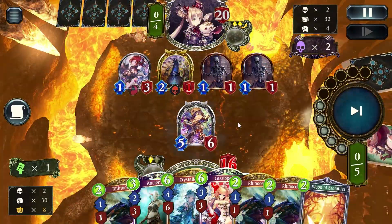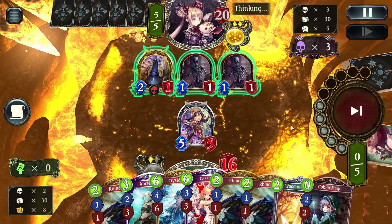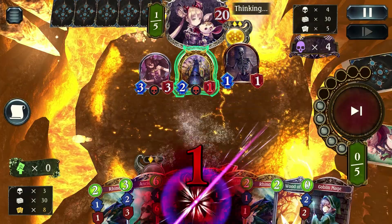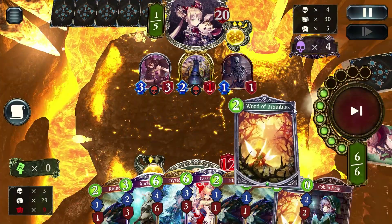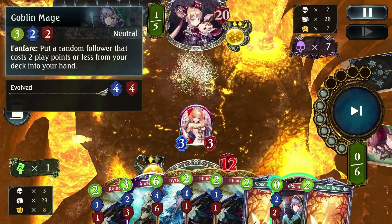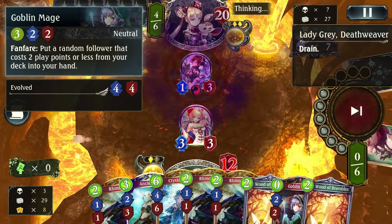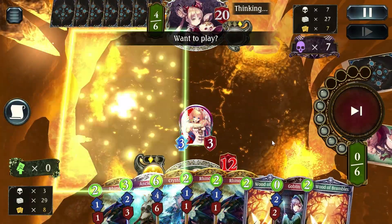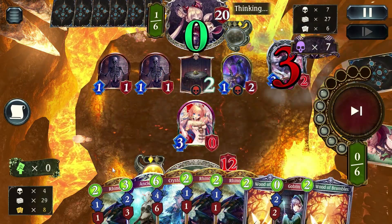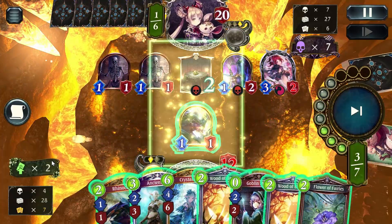Most of the cards in the deck are either here to sustain us and keep us alive, or are part of getting those combo pieces. Fortune Hunter Fina is one of those combo-enabling cards — her evolve gets us a zero-cost Goblin Mage, which is crucial to winning. The more zero-cost cards we have, the more damage we're going to do when we finally burst out. Goblin Mage is our Roach tutor; her effect puts a random follower costing two play points or less from our deck into our hand.